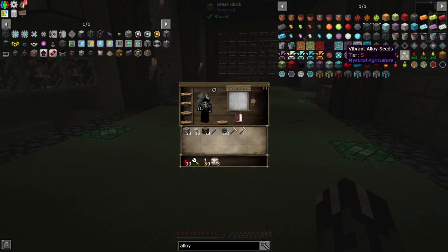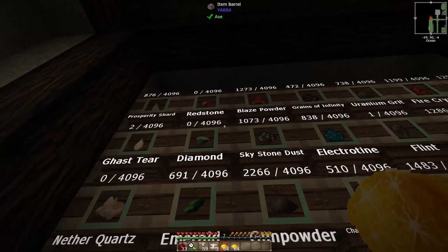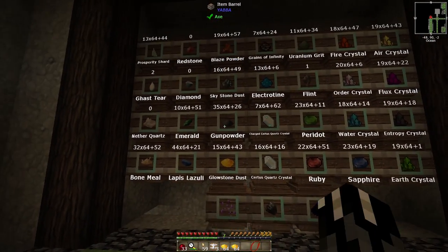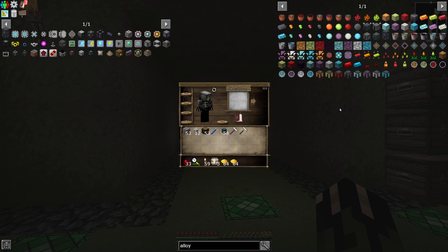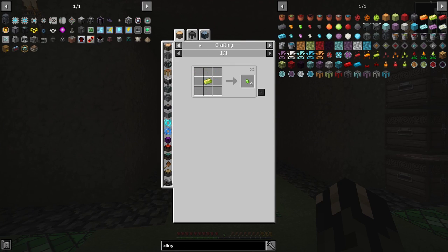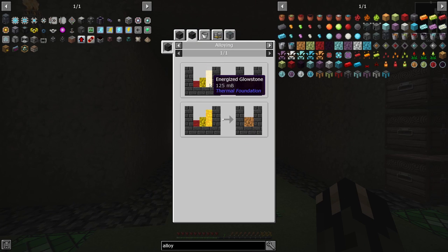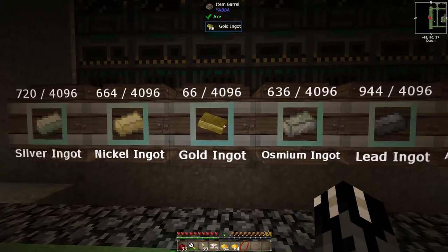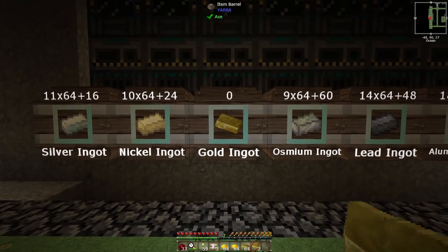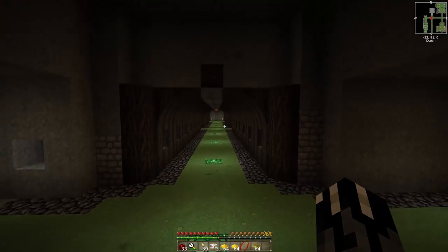We know it's glowstone and redstone — I'm slowly running out of redstone, so we should make a redstone chicken. The energetic alloy is glowstone, gold, and redstone — gold and redstone. Oh, we're running out of gold too, interesting. We're going to have to get all this stuff back up and running so we can get more resources. I'll do some crafting off-cam to try to catch us up.